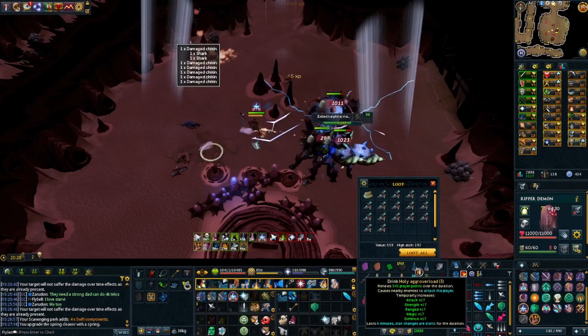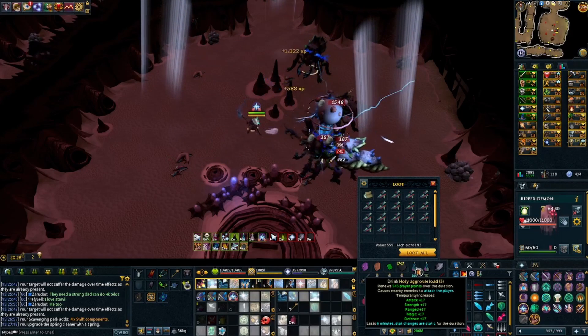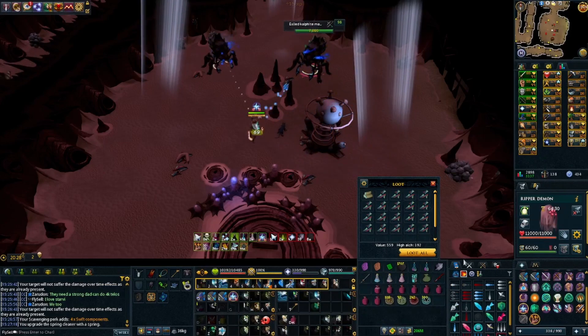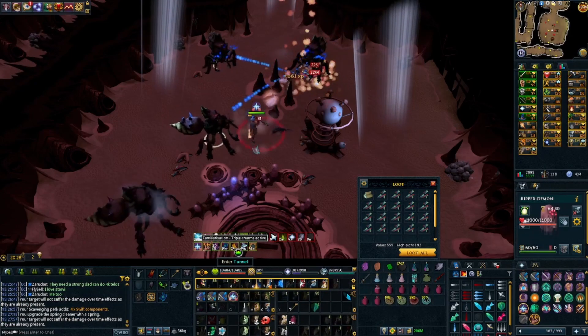Holy Aggro Overloads — these guys are always aggressive to you anyway, but all of my Holy Overloads are already upgraded, so no biggie. And I'm also using Charming Potions and the Triple Charm buff.